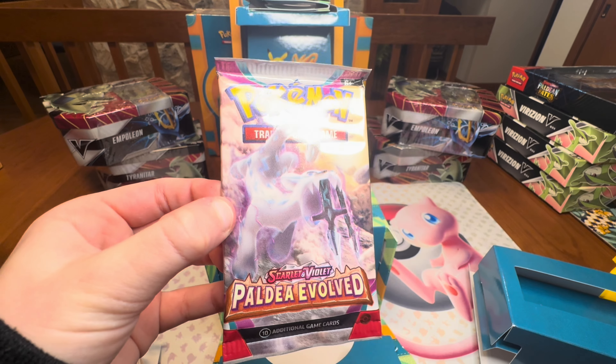Gonna move on to the Obsidian Flames packs next. We got a Phantump, Vulpix, Froakie, Darumaka, Wishcash, Floatzel, Umbreon — ooh that's a sweet Umbreon artwork! We got a Reverse Camerupt, Reverse Audino, and on the back — ooh we've got a Charizard EX baby! Right out of Obsidian Flames. Charizard's gonna be number 125 out of 197. Any Charizard is a good Charizard!